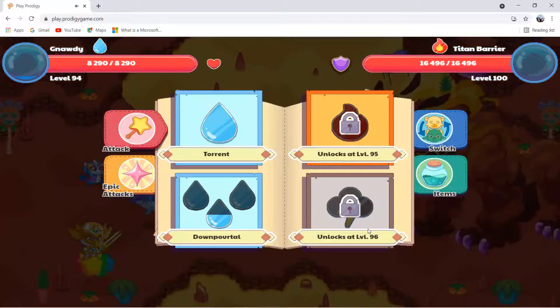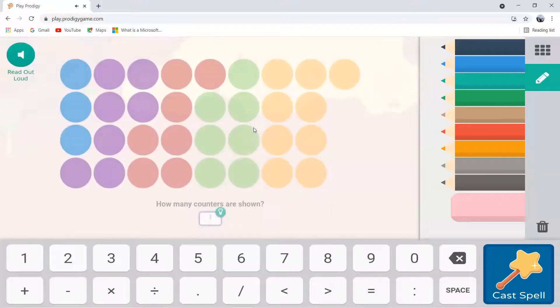I put my Naughty up first because it did a ton of damage. So the question is: how many counters are shown? You have to count all of these counters if you want to find the total. So it's 8, 16, 24, 32, 33.